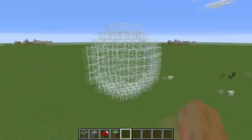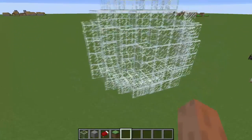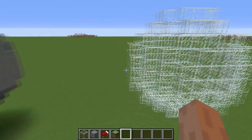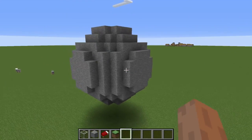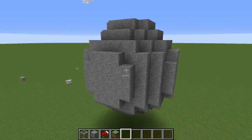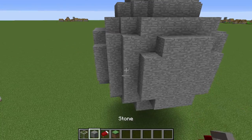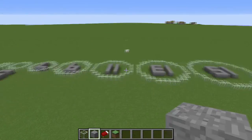It's a lot harder to build them out of glass because it's hard to see where you're placing a block since you're pretty much just looking right through it. So in this video I'm going to be showing how to build a stone dome, but you can really build it out of any block that you want. So let's get right into it.